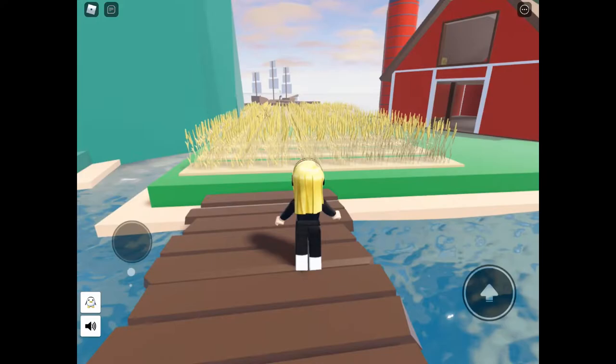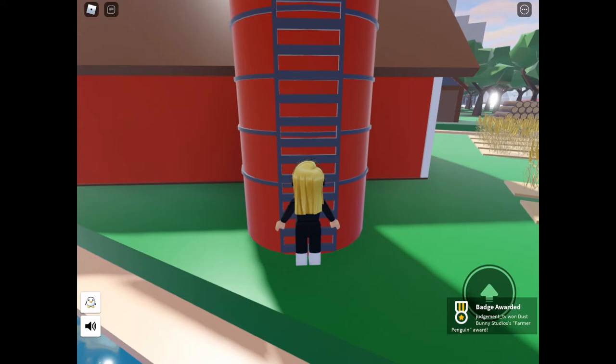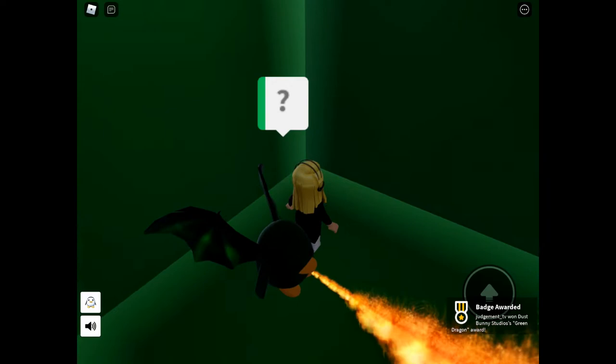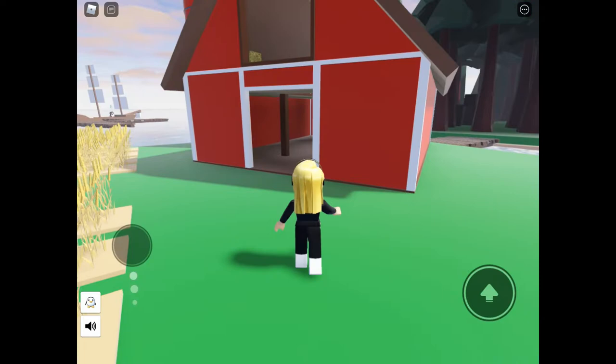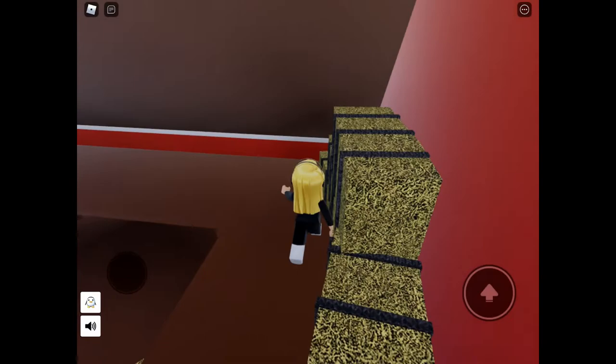We're moving on to the farm. On the roof we've got the second dragon egg — the green dragon this time. This one's probably the easiest one out of the lot. Then inside the barn you've got cow, and up on the second level just by the window we've got hay penguin.